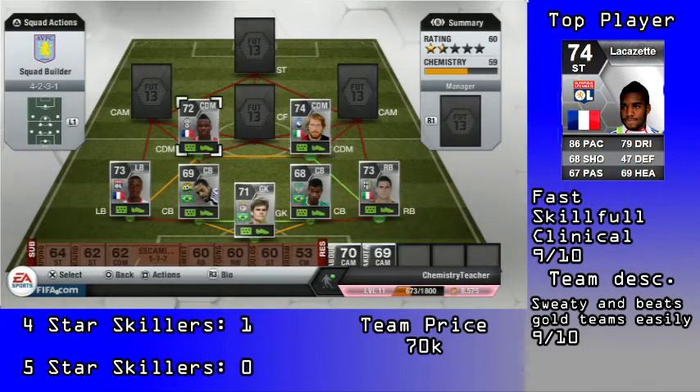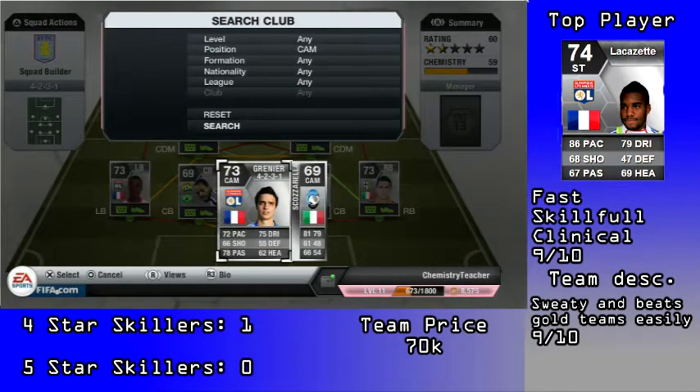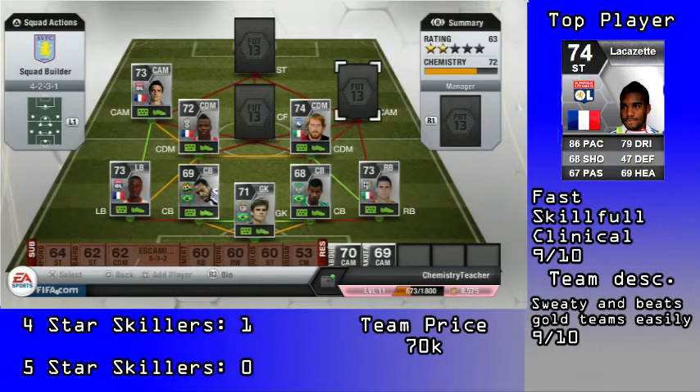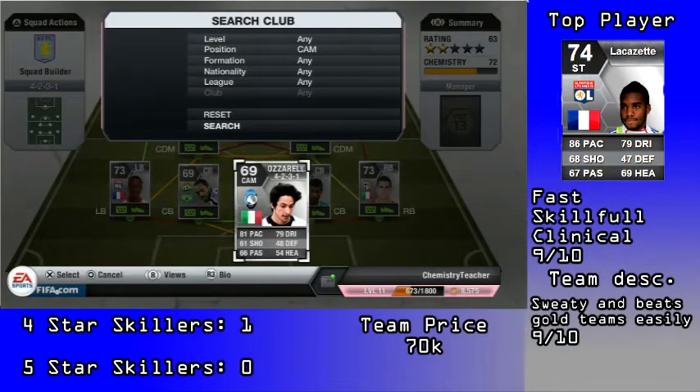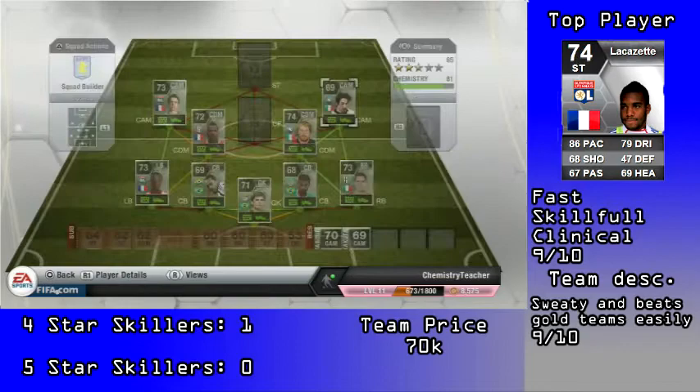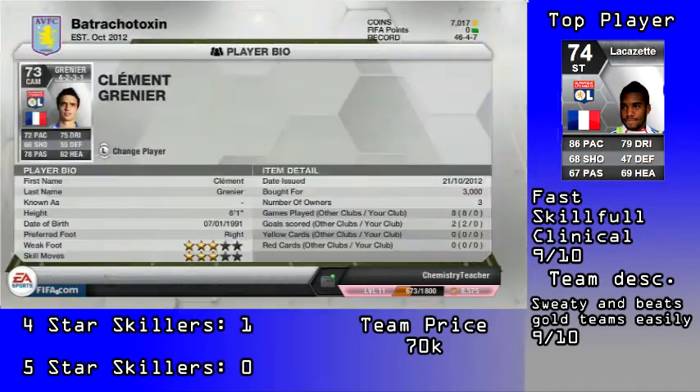The central midfielder is Grenier, who's only there for chemistry — he's pretty shocking to be honest. Then there's Gozarella, who's got like 85 acceleration and is really quite good — he was 700 coins, so quite cheap. Grenier was 3k, Pogba was 22k because of that goal he scored, and Gozarella was 2,000 coins.